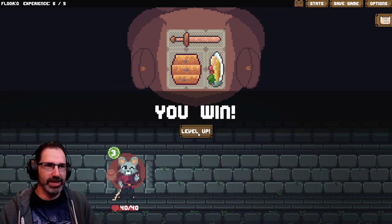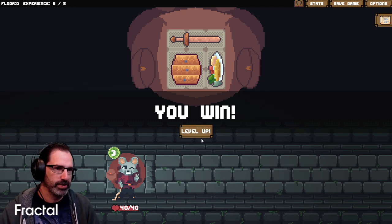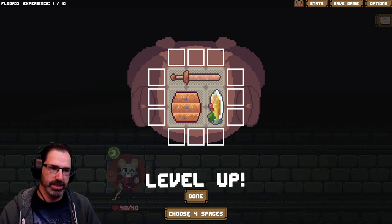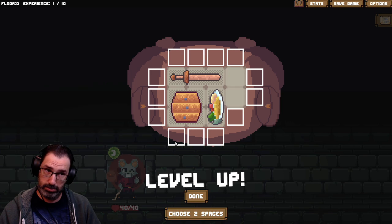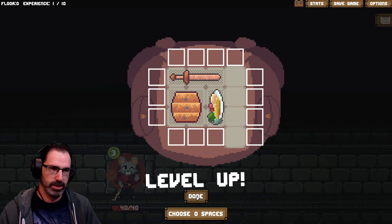You must manage inventory and fight? That's what this game is — it's Backpack Hero, it's all about organizing your inventory. Level up — choose four spaces. I don't know what the strategy is here. That's my strategy. One more space, there, done.